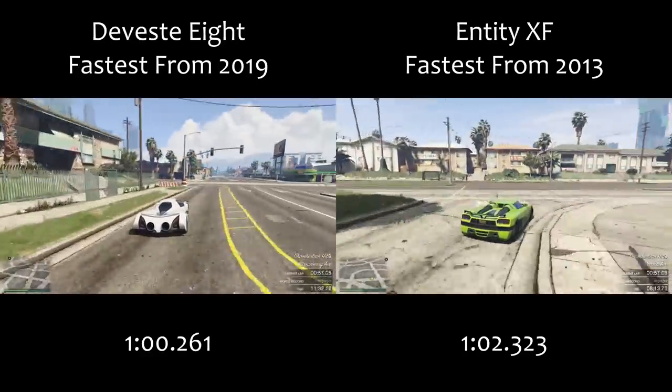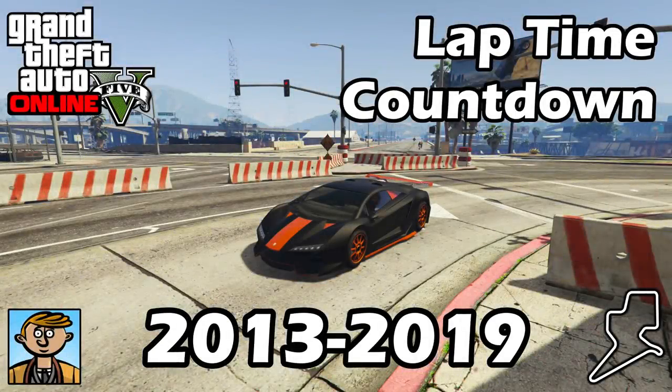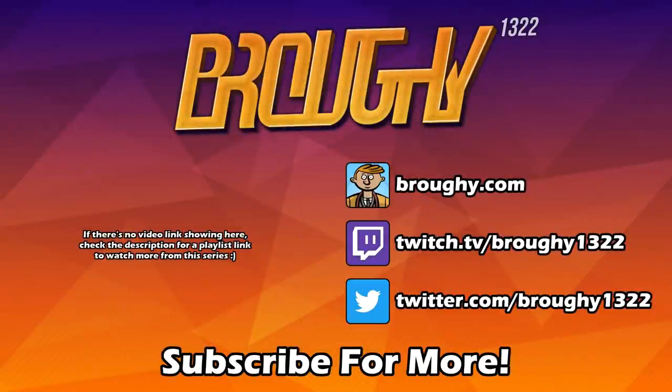These have been the top vehicles from each year — it hasn't necessarily been the case that one car got the best lap time and was unbeaten until the next car came out. I wanted to look at each individual year from 2013 to 2019 and see what the best cars were and how cars have changed over the years. Hopefully you guys found this interesting, and for those new to the game, you can see when certain quick cars were released, since a lot of cars we take for granted now weren't even in the game when it first released.